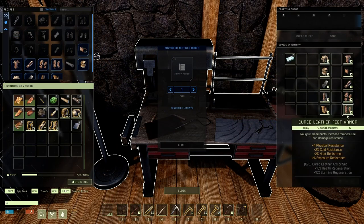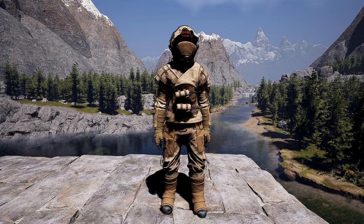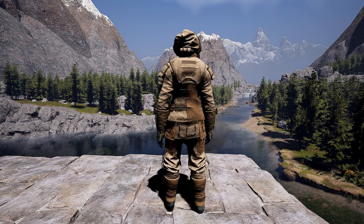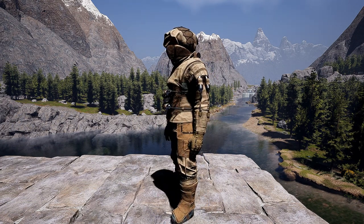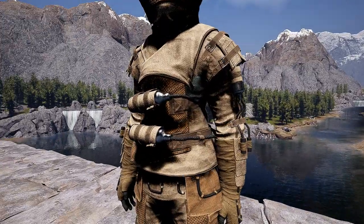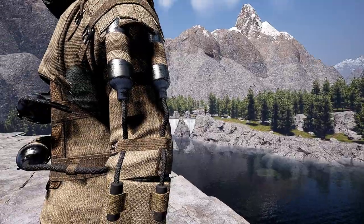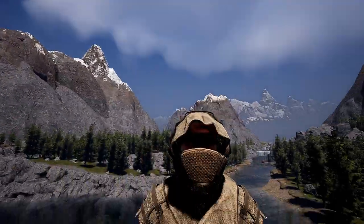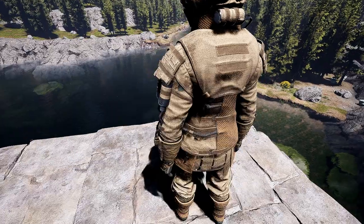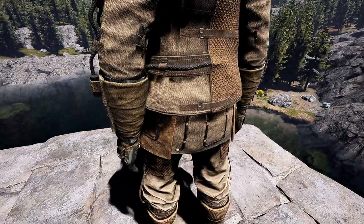We're going to show you what the new armors look like. This is what the Wayfarer armor set looks like. The Wayfarer armor set has some kind of tubes and connections on it, a pretty neat looking helmet. The back has a little tank on the neck. It looks like it's made out of a cloth material but also has some kind of containers on it — maybe it's a liquid cooling system.